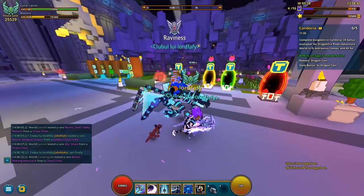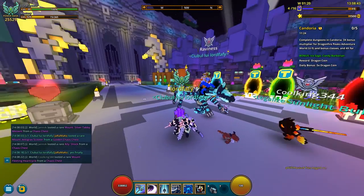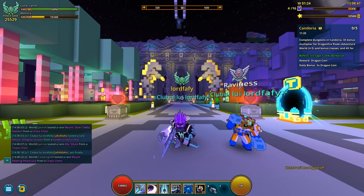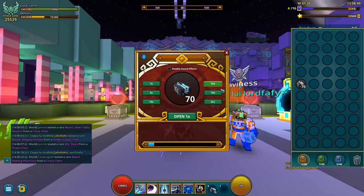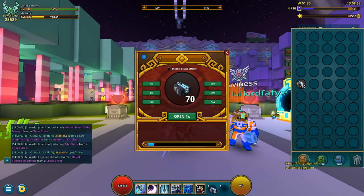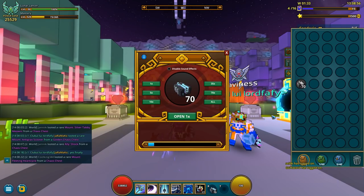I'll let you guess what we are gonna do today. Nice dragon, nice dragon ravines. Yes of course, we're gonna try and get it from Karma — let's open 70 cash chests and hopefully, fingers crossed, we are gonna get it.